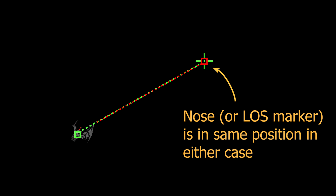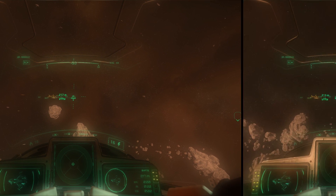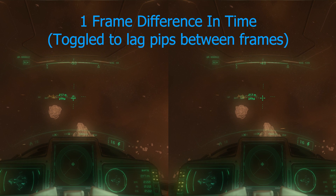In other words, whether you center your shots using lag pips or lead pips, at any given moment your nose will need to be in the same place for both options. One mode does not use any more prediction than any other mode. If you disagree, please create a video showing this and send it to us so that we can update this guide. Also, put it on the issue council because it is certainly a bug.